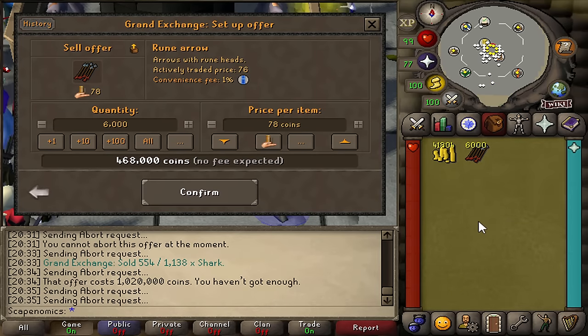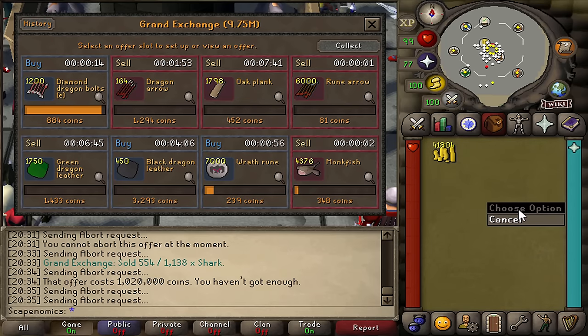The best way to build your flipping list is by flipping high-volume items you find on price websites. Another great way is checking out our Discord group — we have a free flipping list on there that can at least get you started on some high-quality members items that'll generate a fair bit of profit, but I would also encourage you to find your own items as well.